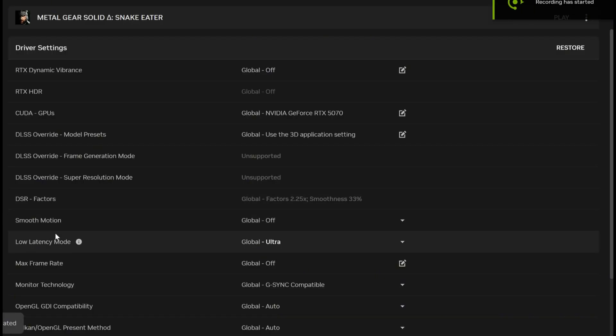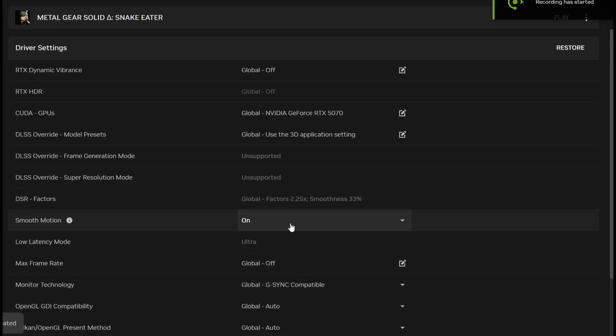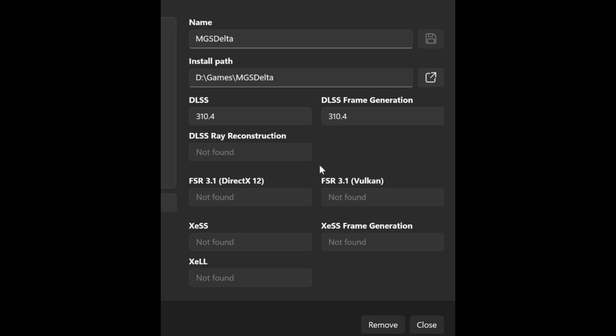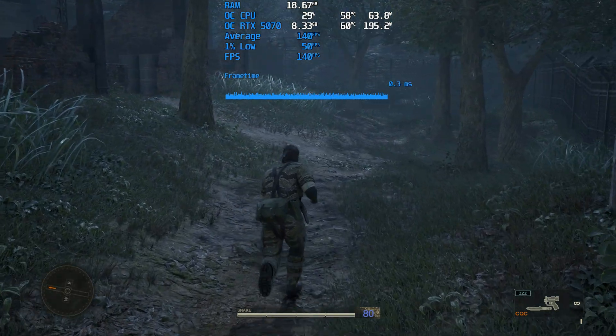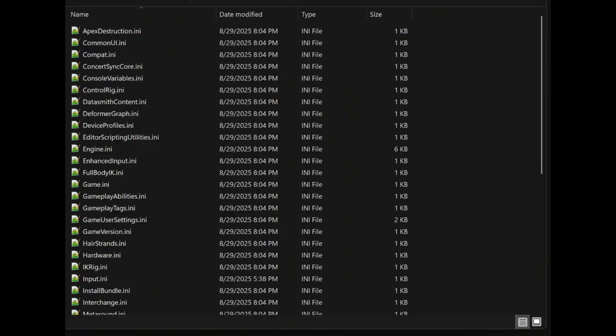The easy one first: to enable NVIDIA Smooth Motion, you simply need the NVIDIA app. Open the app, find the graphics settings for the game, and toggle the Smooth Motion option on. If you want to swap your DLSS version from an older one like version 3 to the new version 4, you have two options: you can either use a community tool like DLSS Swapper, or manage it directly within the NVIDIA app. In both, you can select the game and update to the latest available version.